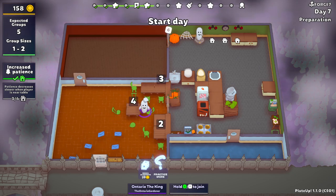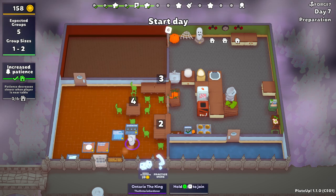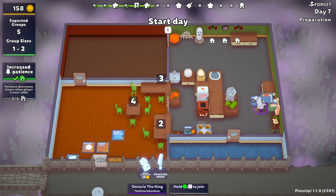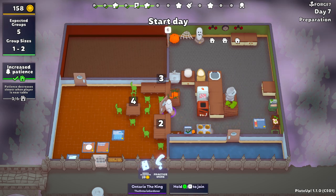We have a conveyor belt — if you remember, we got a conveyor belt, which is going to be super helpful because we're going to upgrade it right away. Right now our patients — we have increased general patience and increased bell patience.